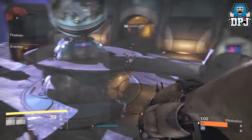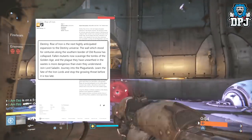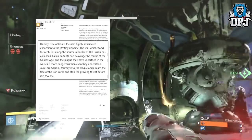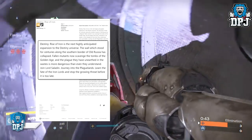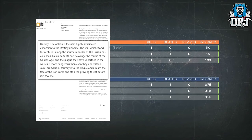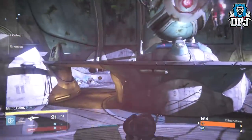The official description reads: 'Destiny: Rise of Iron is the next highly anticipated expansion to the Destiny universe. The wall which stood for centuries along the southern border of old Russia has collapsed. Fallen mutants now scavenge the tombs of the Golden Age, and the plague they've unearthed in the waste is more dangerous than even they understand. Join Lord Saladin, journey into the Plaguelands, learn the fate of the Iron Lords, and stop the growing threat before it's too late.'